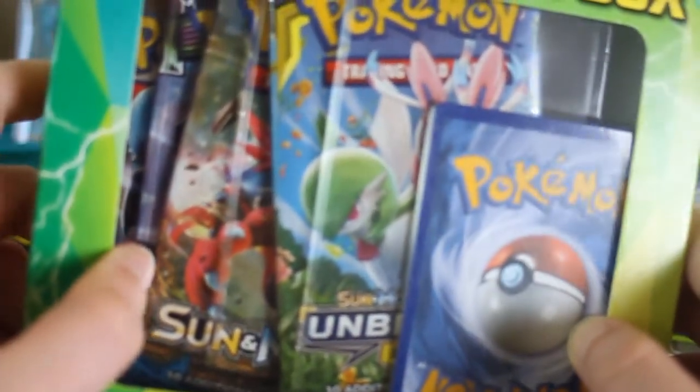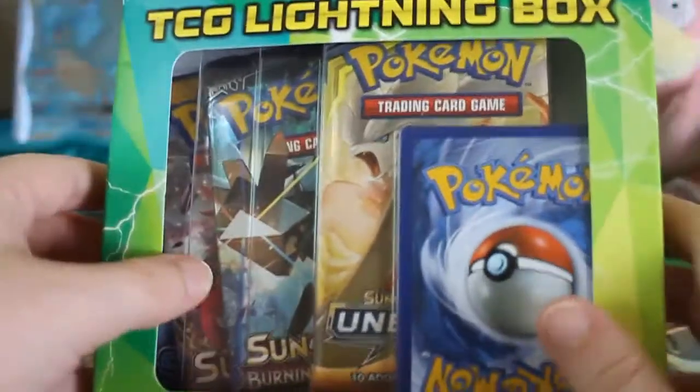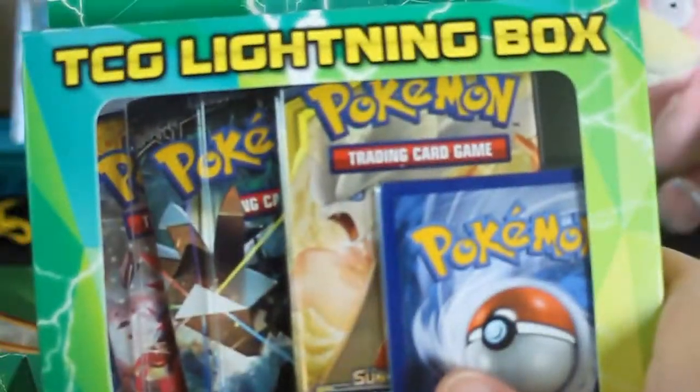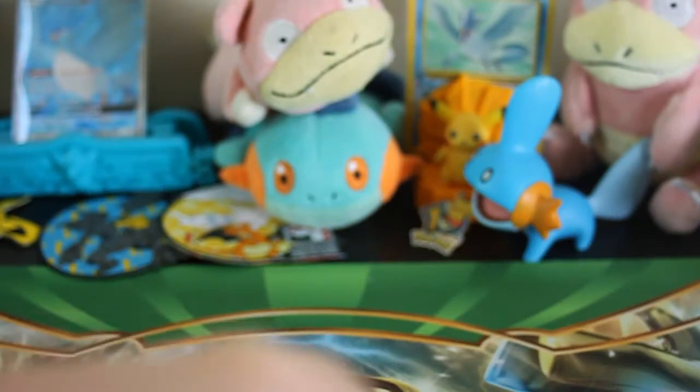This one also has Unbroken Bonds, Burning Shadows, Sun and Moon, and I believe another Steam Siege. So I'm going to get right into opening these boxes. I have no idea what the likelihood of this being repackaged is. If you look on the back, it is distributed by Fairfield — the same company you'll see distributing stuff in Target. So it's not anything too crazy, but it was definitely something different than I'm used to seeing.